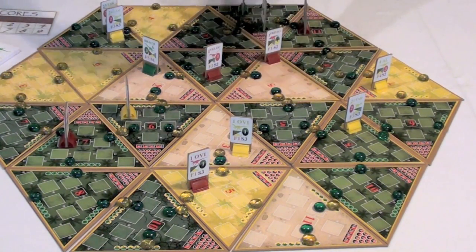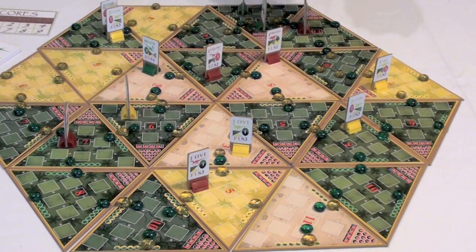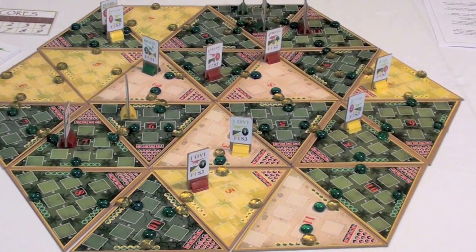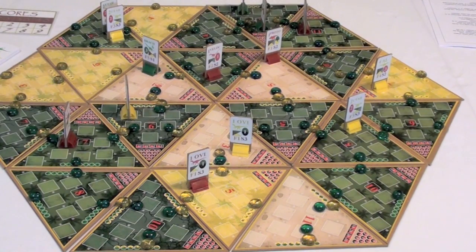For example, rolling a seven means you find the sevens on the board and advance those food markers by one. If the dice total two, a natural disaster hits the swamp and all fern counters are set to zero. If it's a twelve, the same thing happens but the tree counters on swamps are set to zero.